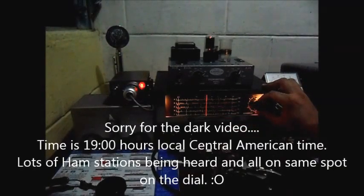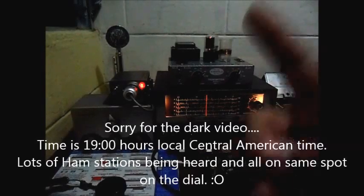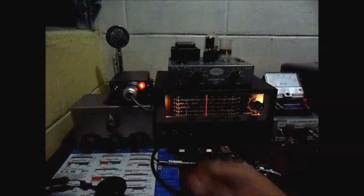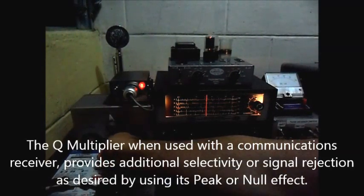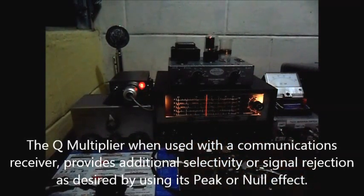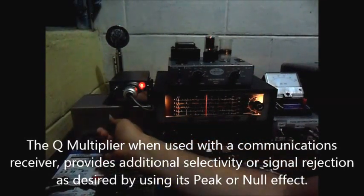You can hear a lot of stations at the same time, on the same spot. I want to hear only one, or at least I will try, and the Q multiplier helps me a lot. If I turn it on, it narrows the bandwidth, so I can use the Q multiplier to select just the one I want to hear.